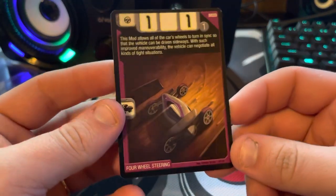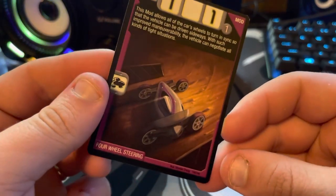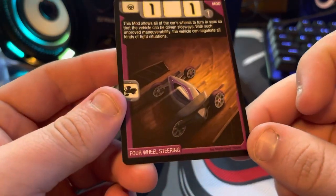Four-wheel steering — this is a really cool card because I really love Carbide. This would have been really cool to see in the movies, just seeing that Silencer technology with the wheels and everything. Definitely a cool card — I like the art on it a lot.